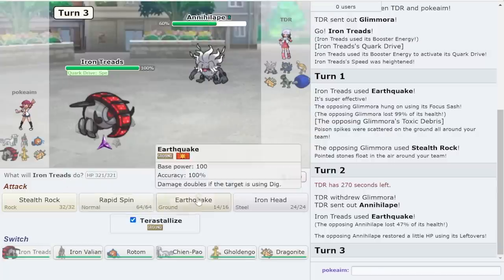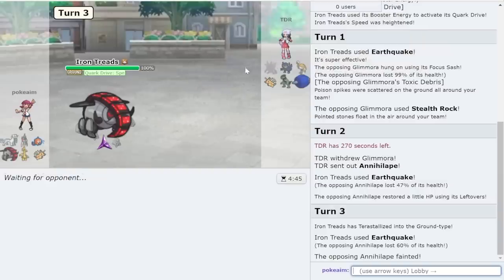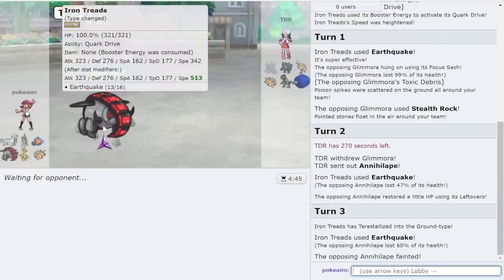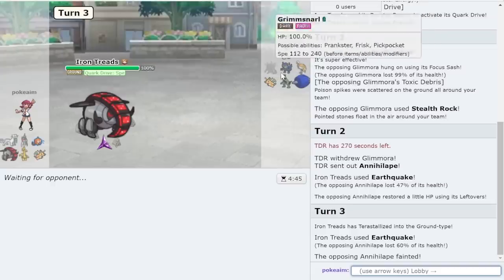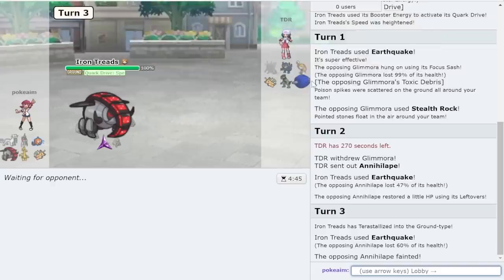I believe if I Terastallize I just straight up kill Annihilape, so I'm going to do that. Perfect — we've made it so I don't get swept by one of their Pokemon, which is very good. Espathra is the other one I need to beat down. We're looking all right here, especially because I get a free Rapid Spin versus everything.